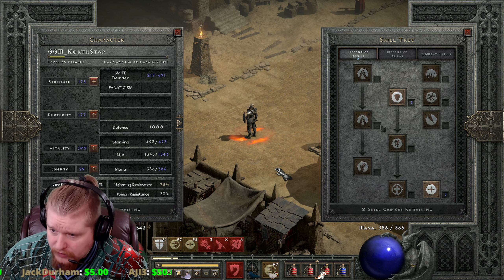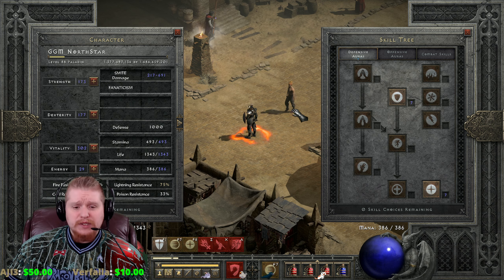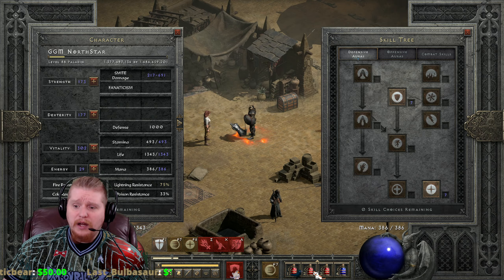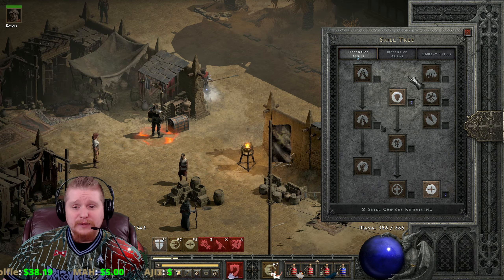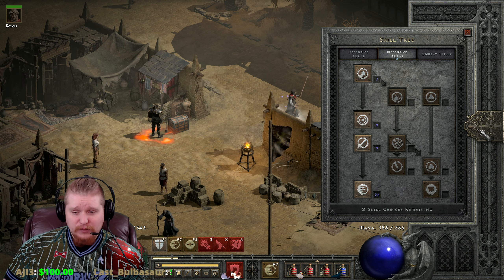Hello guys and gals, welcome to another episode of Fixing Diablo 2. Today we're going to be talking about another aura on the paladin tree which is a little bit of a redheaded stepchild — and I'm not a redheaded stepchild, so before you even make that joke. We're going to be talking about the one offensive aura pretty much on the entire tree which hasn't lived up to its expectations.